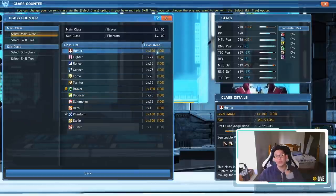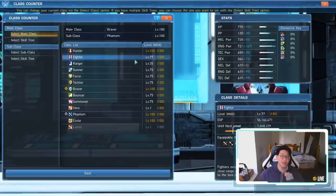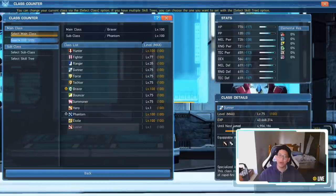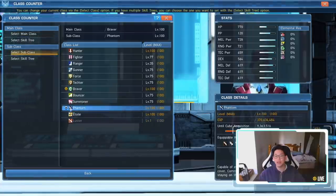If you're a newer player and you don't have any of your classes at level 75 yet, what you can do is set any of these classes to subclass — except for the Hero, because the Hero doesn't appear as a subclass option. You can select any of the other classes as a subclass.